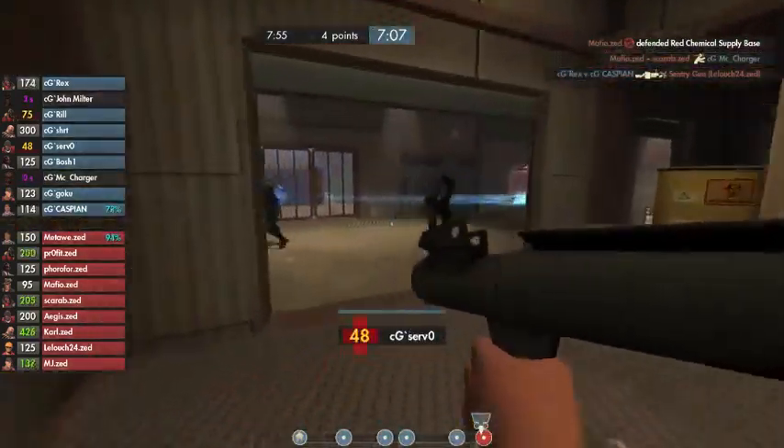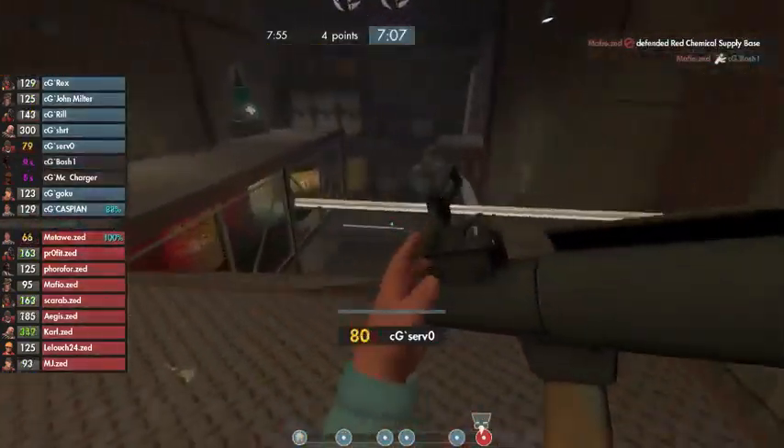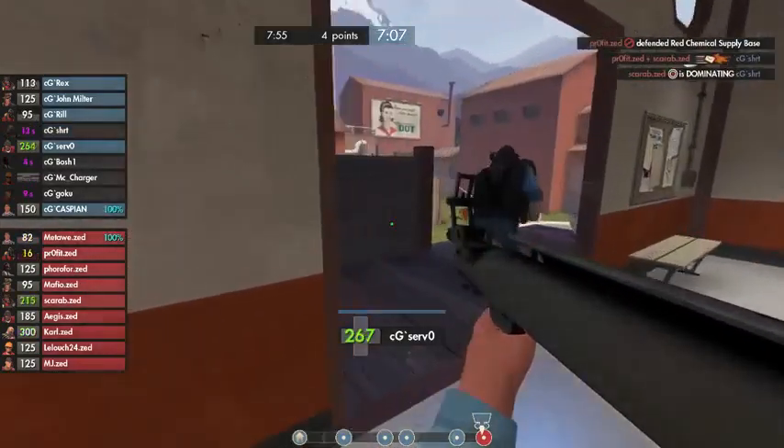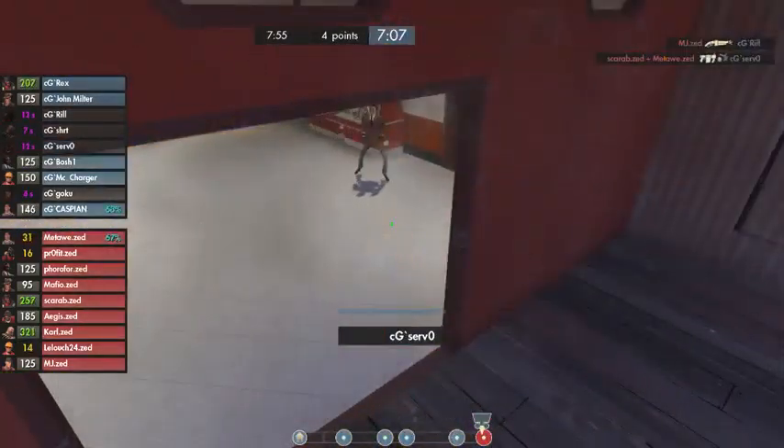McCharger again just trying to touch the cart right there, goes down to a nice headshot from Mafio. Snipers love this last positioning because it gives such a nice sight line to anyone coming to touch the cart. He takes down Bosch there as well. The cart is getting perilously close, but those last few feet make all the difference.